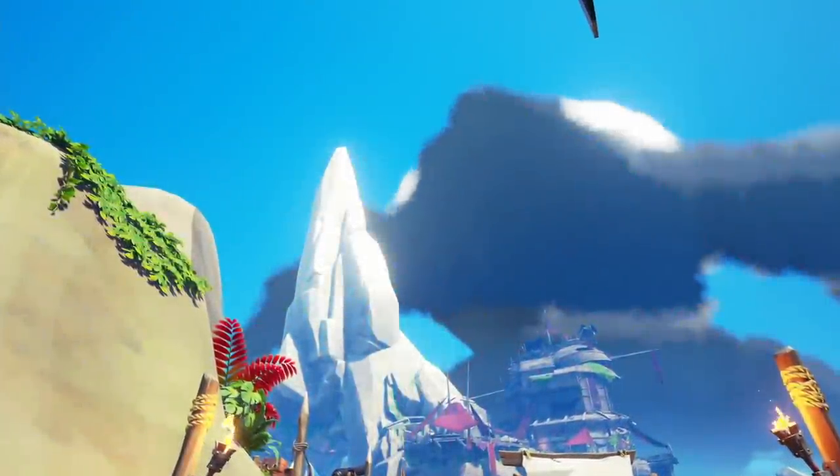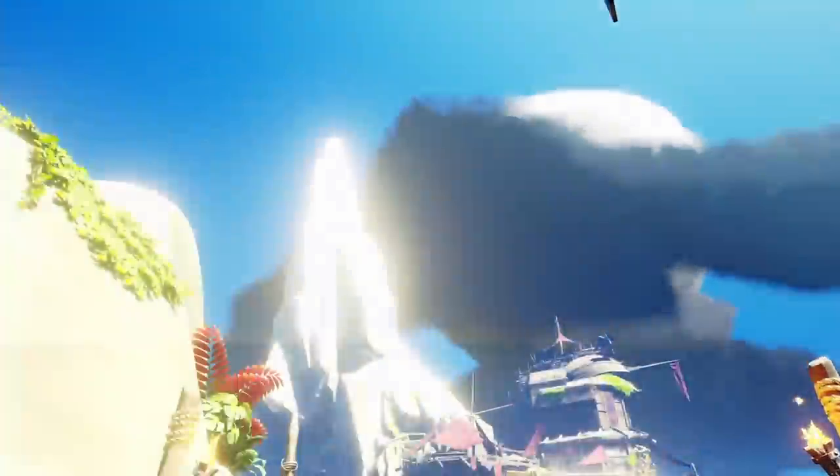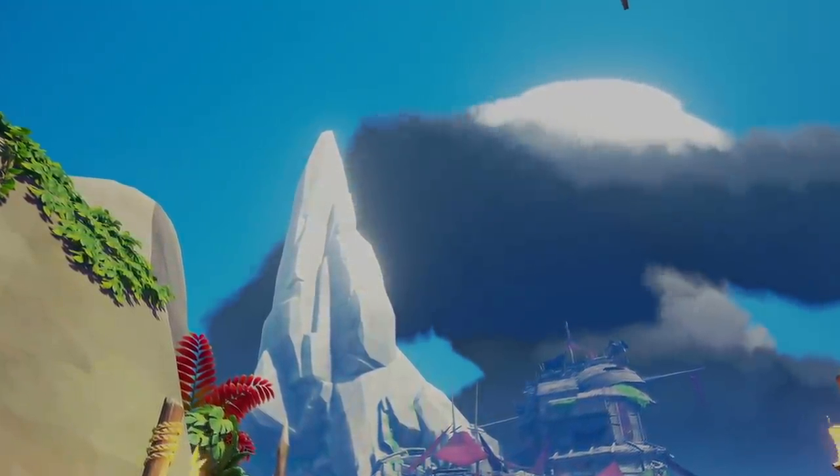Fact 1: The pointy rock in the middle of the map — Arena Tavern. Every time a new session joins the map, a bolt of lightning strikes the rock, indicating that a new ship has joined.